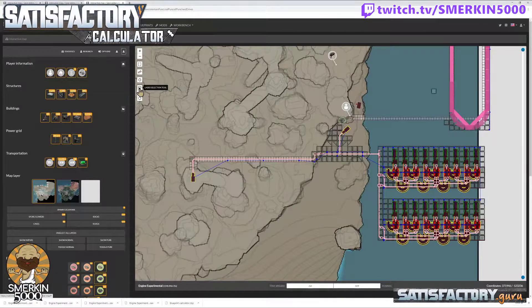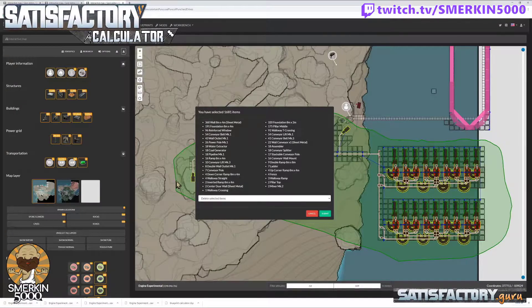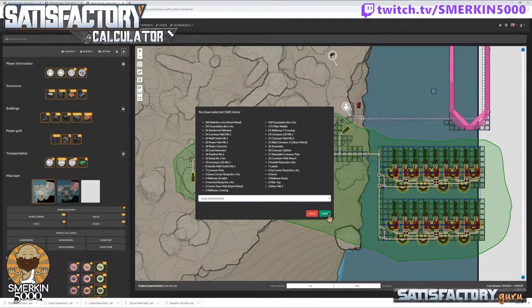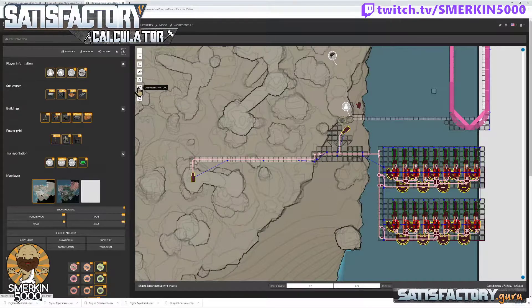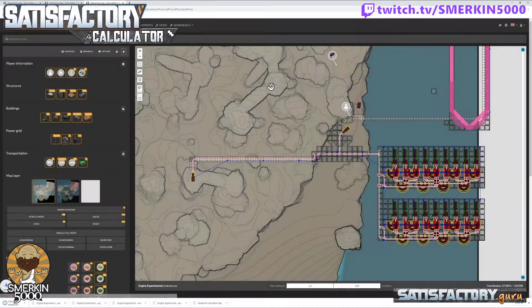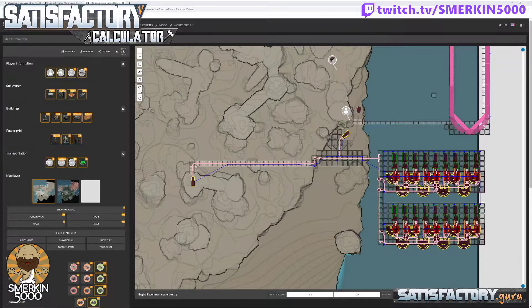All I have to do is grab the lasso selection tool and start dragging my mouse around the areas I want to copy, avoiding some areas and including the miner. Once I select it all, I go to copy selected items and submit. Then I click the import/export blueprint button and download the current blueprint — it downloads as a blueprint calculator .cbp file, and I'm going to rename it so I know which one it is.